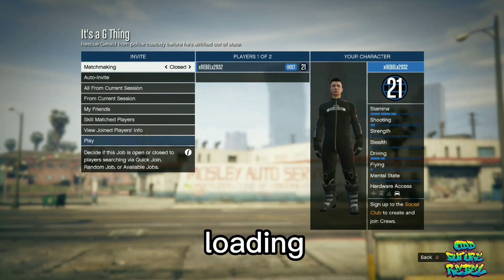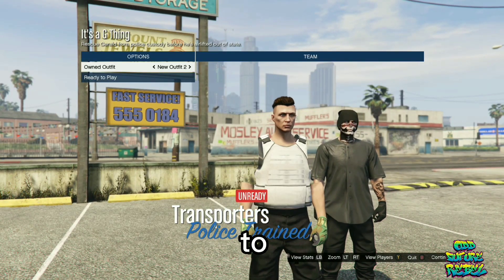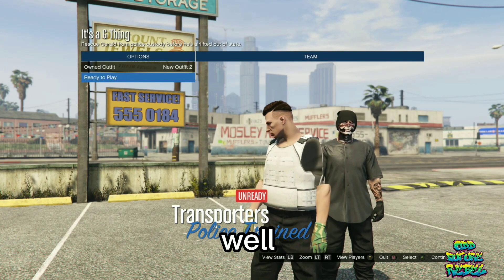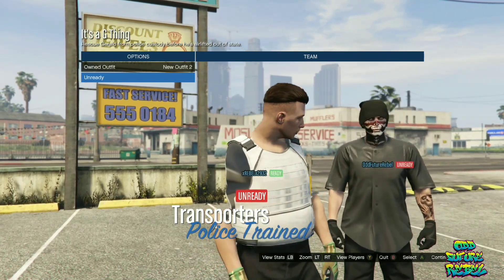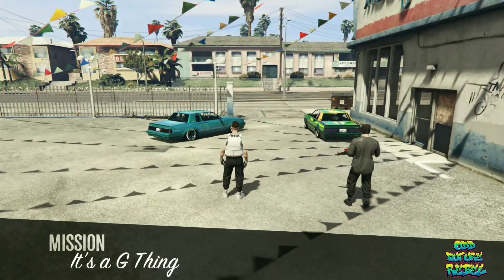Now, you should be loading into a second job menu like this. On the owned outfits, click to the right. Now, both of y'all ready up as well so the mission can start. Once you do load into the mission, get inside any of these vehicles that are next to you — doesn't matter which one.